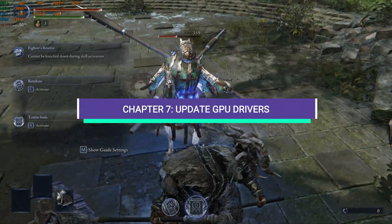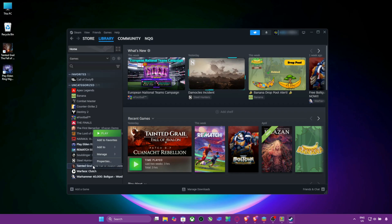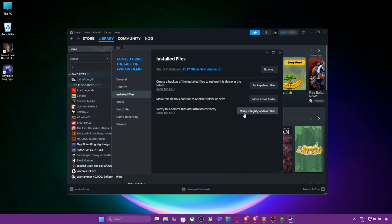Chapter 7: Verify Game Files. In Steam, right-click on the game, select Properties, then click on Installed Files, then click Verify Integrity of Game Files. Steam will replace any broken or missing files that could affect performance.